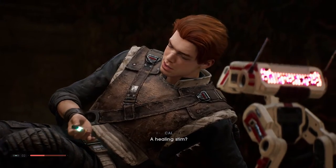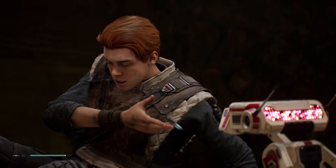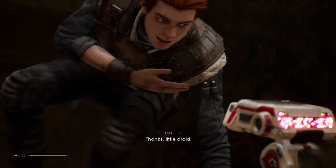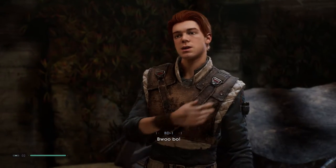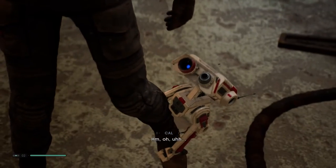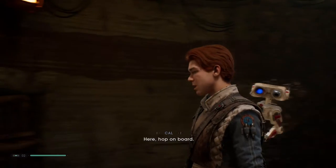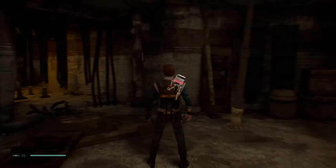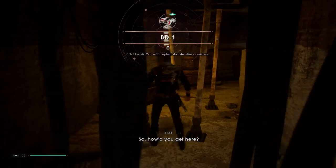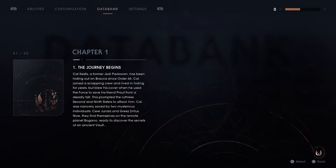Healing stem. You're full of surprises. That's better — thanks, little droid. Okay, let's try this again. Hop on board. So how'd you get here? The journey begins. Cal Kestis, a former Jedi Padawan, has been hiding out on Bracca since Order 66. Cal joined a scrapping crew and lived in hiding for years, but blew his cover when he used the force to save his friend Prauf from a deadly fall.